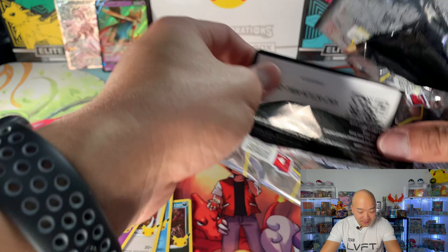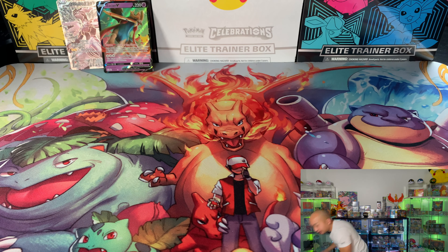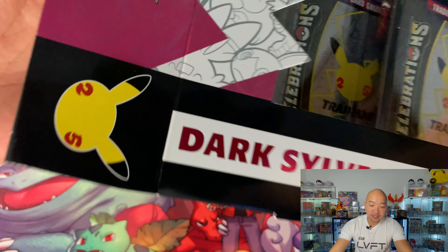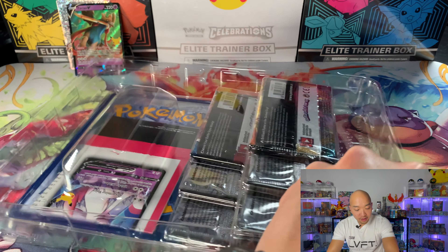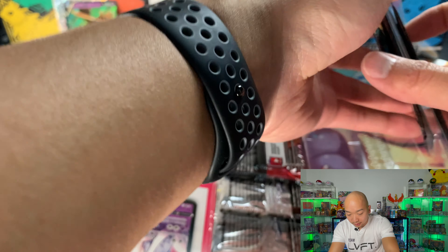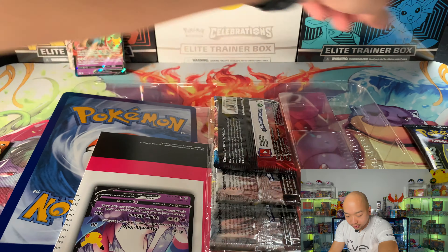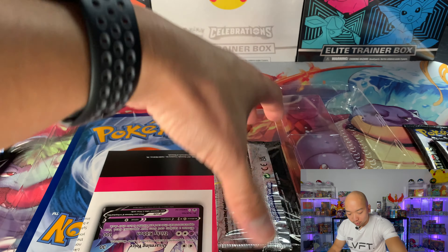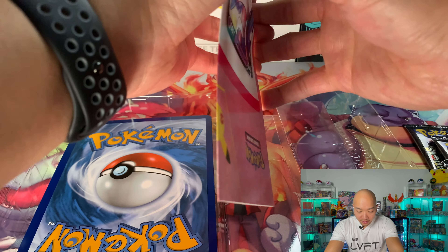Four packs down, we got three more boxes to go. Next up, Sylveon. Got kind of lucky at my Target run - ran into a small detour, all the Chatter boxes were gone but they did have some Sylveon boxes. So we do have the packs: Darkness Ablaze, one, two Celebrations, Battle Styles, one, two more Celebrations. Sylveon has a little card here with some lore about Dark Pokemon.